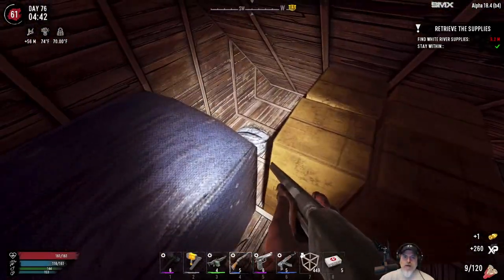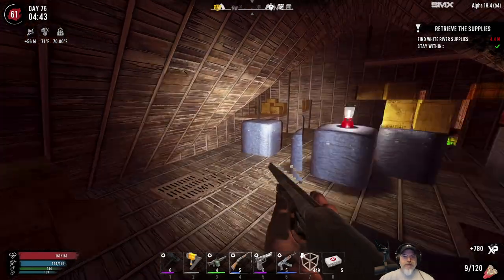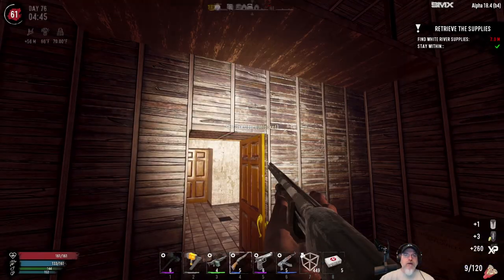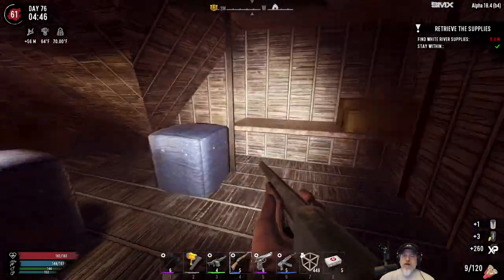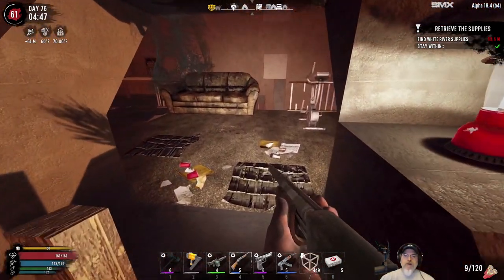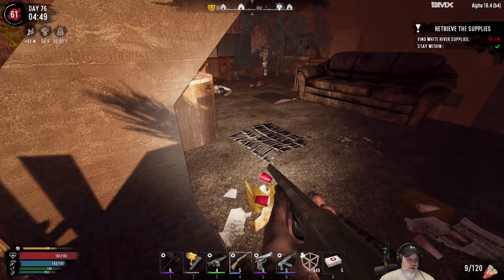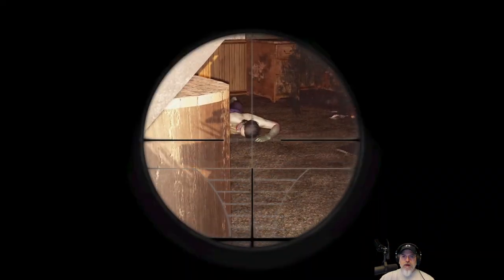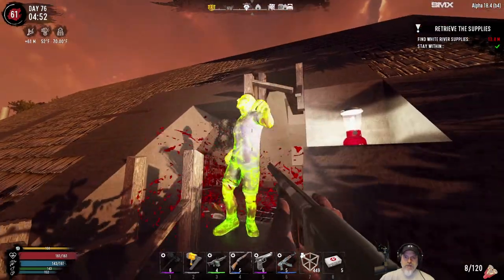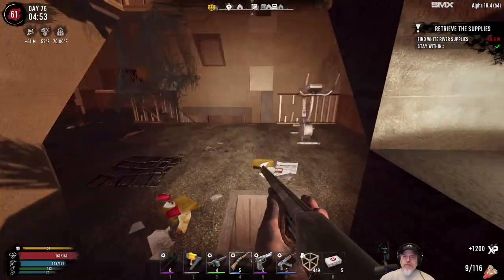Brass doorknob. Okay, here we go — not that we really needed any of that stuff. So now we come out here and go up to the attic. All right, we've got a dude in there. We're fully loaded on everything. Okay, let's see if we can take him out. Nice. So far so good.